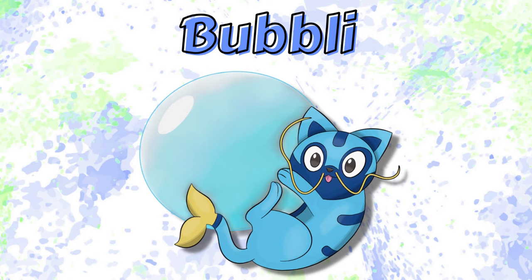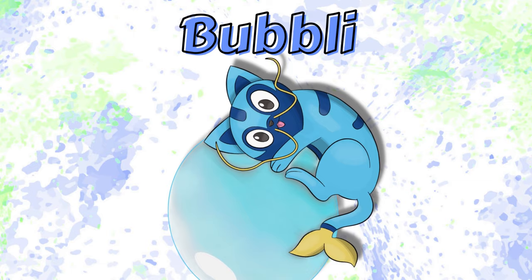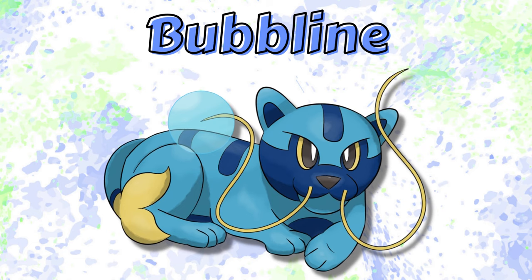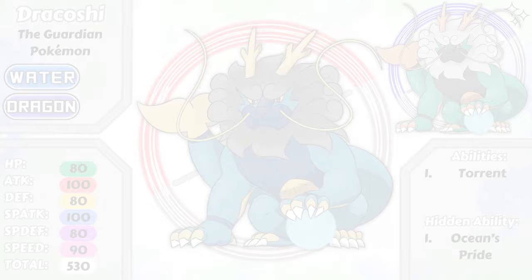Last but not least, the water type of this first trio, Bubbly, was originally made to be the water type cat to go alongside Litten and Sprigatito, based on bubbles and the Dragonlee house cat breed. Bubbly floats above the ocean on their bubbles. It then evolved into Bubbline, becoming a moody teen and migrating inland just a little bit to lakes and streams. At level 36 though, Bubbline embraced the ocean and became the mighty Dracoshi, a water and dragon type, and the first dragon type starter.